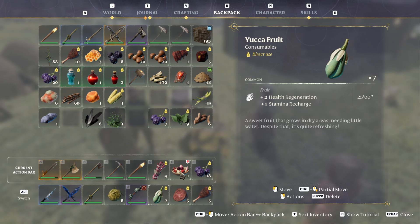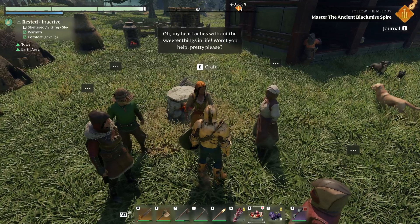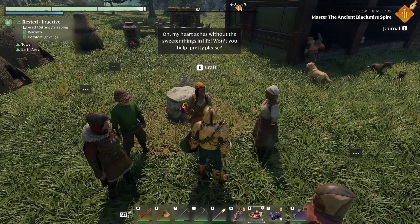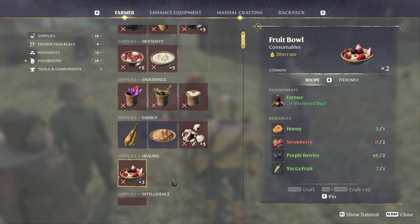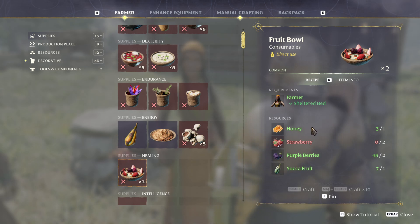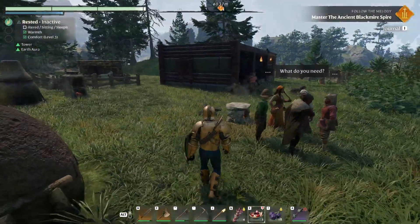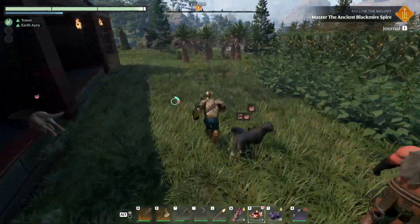That's not all — you can make a dish called Fruit Bowl, which gives plus five health regeneration and plus three stamina recharge for 45 minutes. This is very strong. You unlock this dish when you find the fruit, and you craft it with the farmer. You need whole honey, strawberries, purple berries, and yucca fruit.